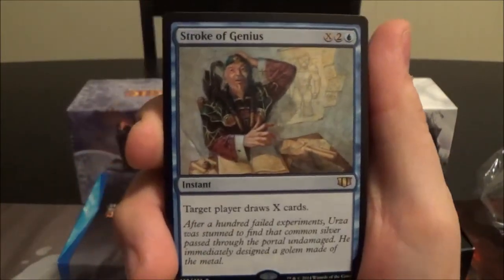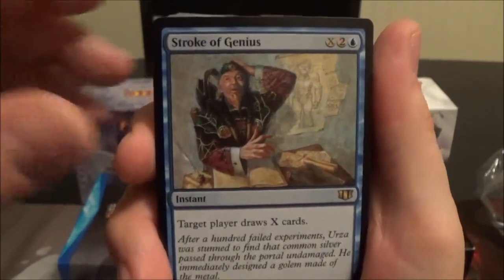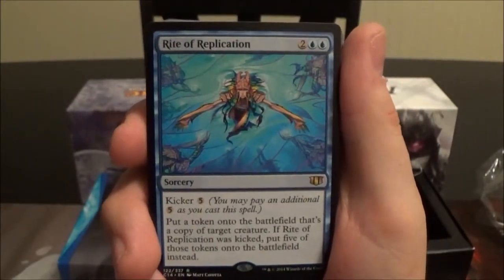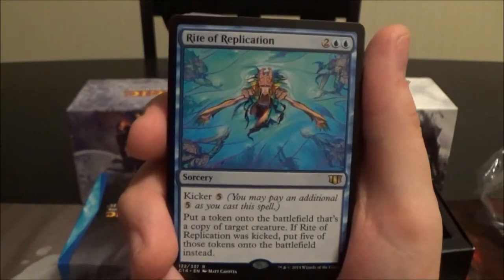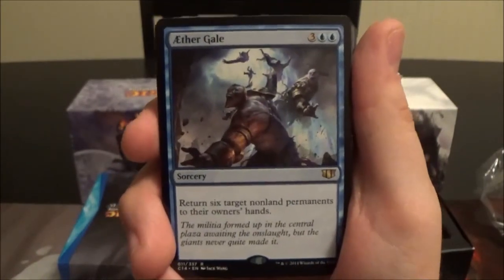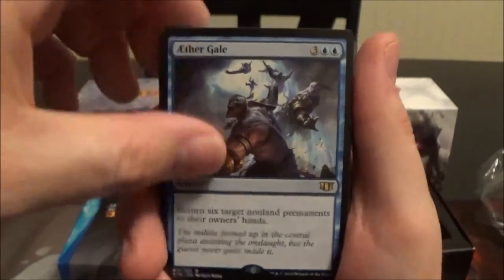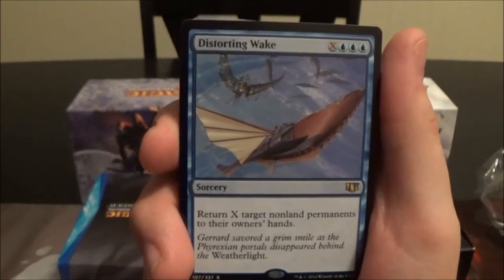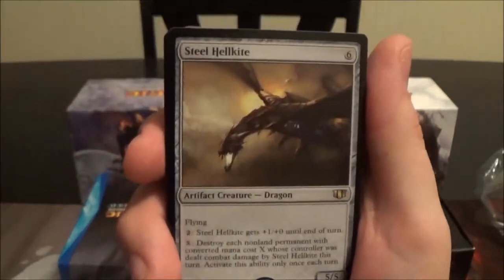Stroke of Genius is a three-cost with an X instant; target player draws X cards — always a nice X draw spell. Rite of Replication is a four-cost blue sorcery; get a token copy of target creature, and if you kick it you get five tokens instead. Aether Gale is a five-cost blue sorcery that returns six target non-land permanents to their owners' hands. Distorting Wake is three blue and X: return X target non-land permanents to their owners' hands.